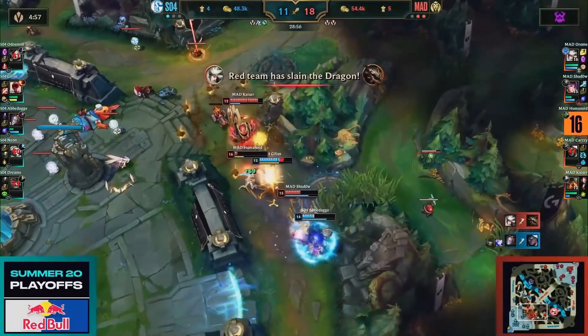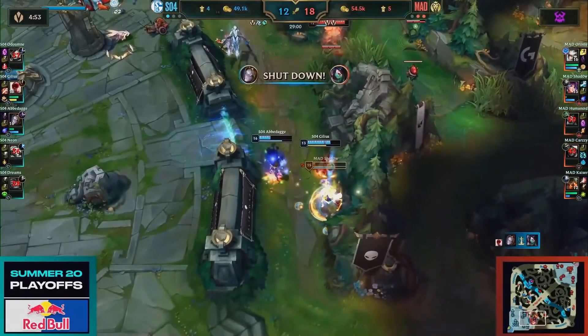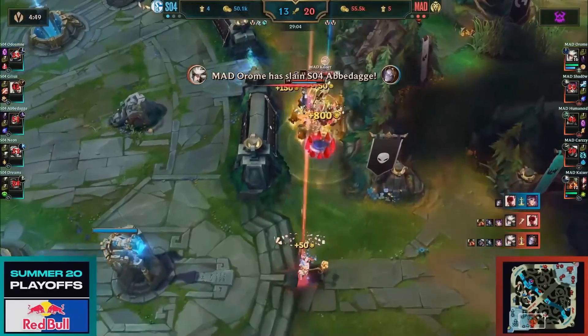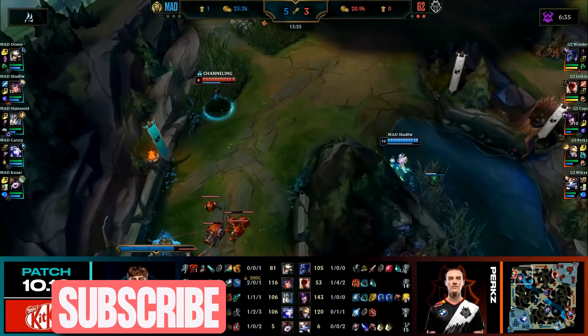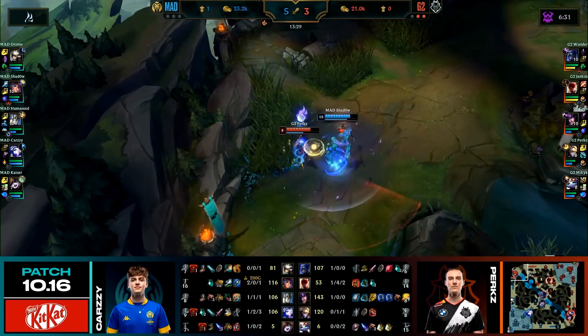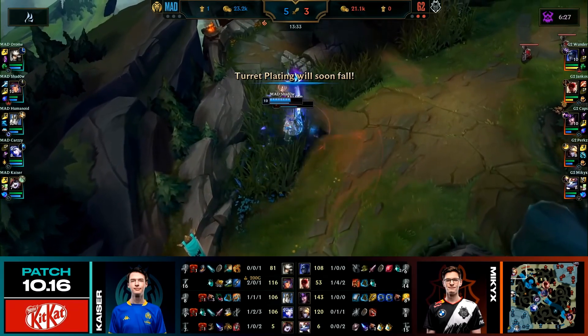Lillia is certainly an underplayed champion considering the strength of her kit and especially her ultimate. In a way she's similar to Orianna where her basic abilities may not seem too special, but one good ultimate can win the game by itself. If you want to see more videos like this about learning champions from pro players, make sure to subscribe. I also do lots of videos about unique solo queue strategies that people have used to climb to challenger, so make sure to check those out. Like the video if you enjoyed and thanks so much for watching.